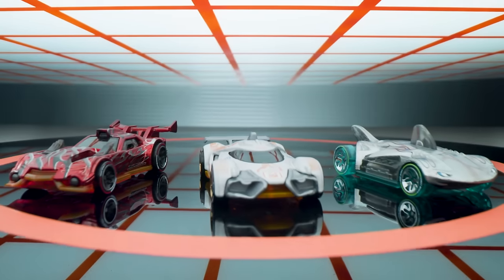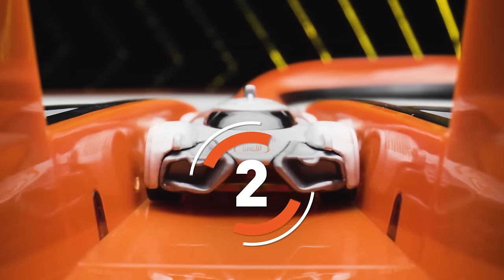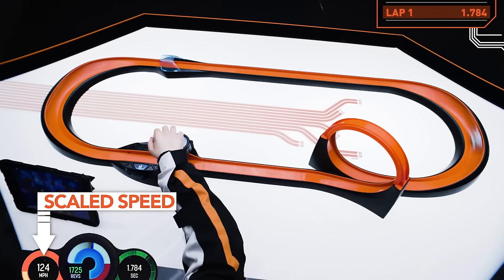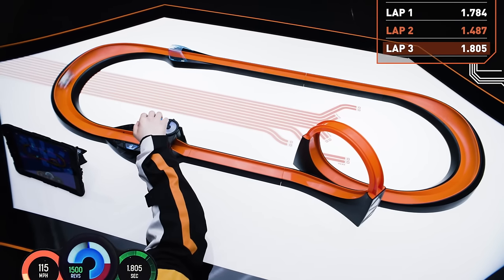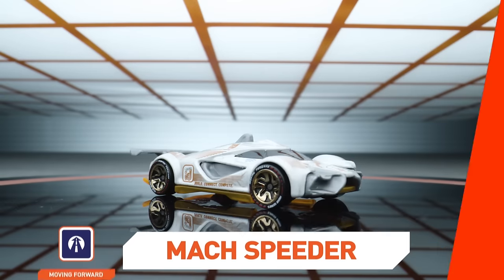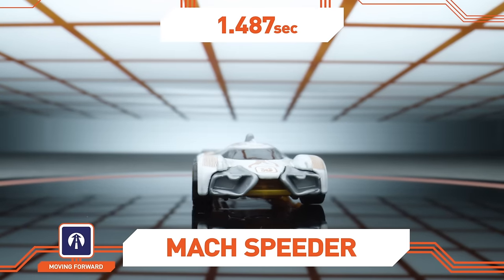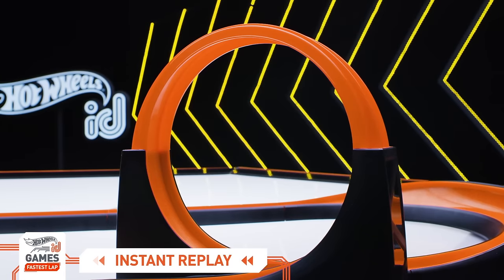Let's see how these cars do in round two! Mach Speeder was designed for speed — its low-to-the-ground design will help keep its speed coming out of the loop. Can you believe what you're seeing? Mach Speeder records a time just over 1.4 seconds! Talk about next-level Hot Wheels racing!